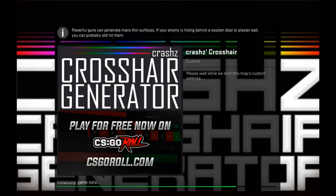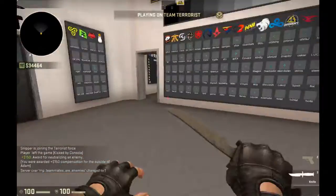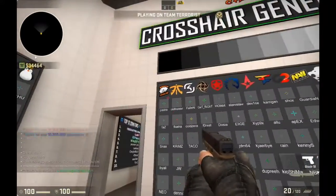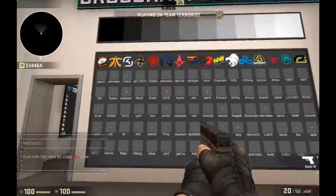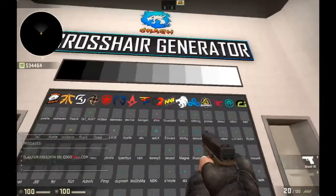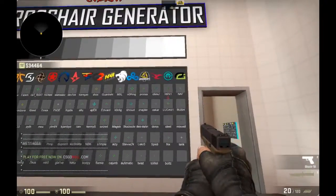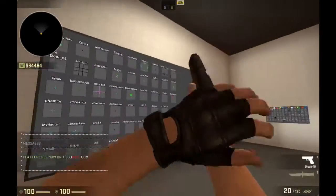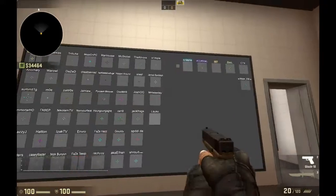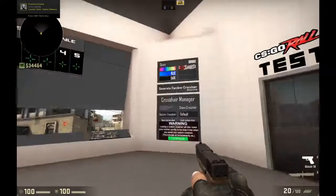I'll tell you what the basic crosshairs are. Right now I'm using Flush's crosshair. You can use crosshairs from Virtus.pro, Fnatic, SK Gaming, Ninjas in Pyjamas, Gambit, Team Liquid, Astralis, FaZe, G2, NaVi, North, Cloud9, God and Mouse Sports — I think that's Guardian — Optic Gaming, Flipside, and King Win.